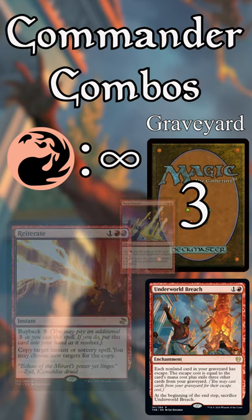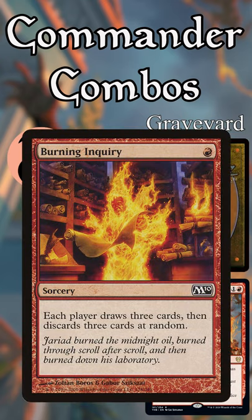Step 6: now things start to heat up. Cast Burning Inquiry, making each player draw 3 cards and discard 3 at random. Since you have infinite mana and Burning Inquiry always puts 3 cards in your grave for escape, do this as many times as you want without decking.